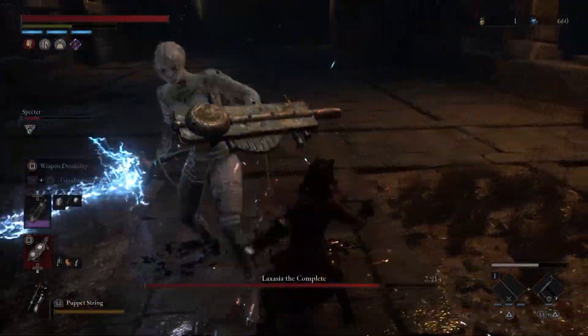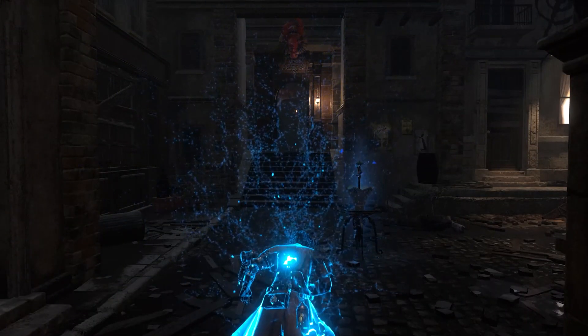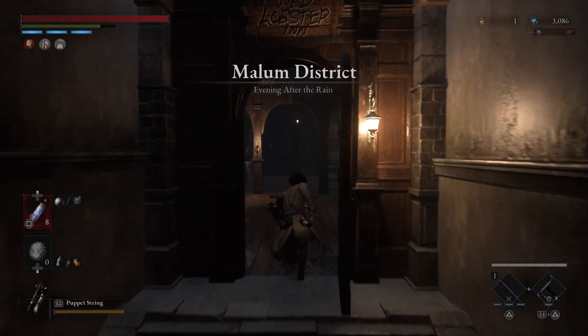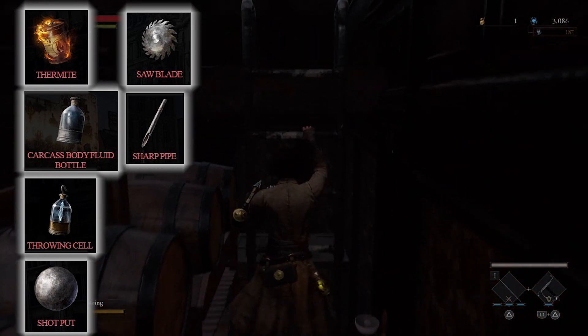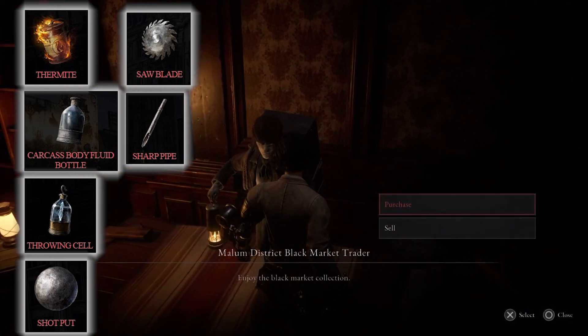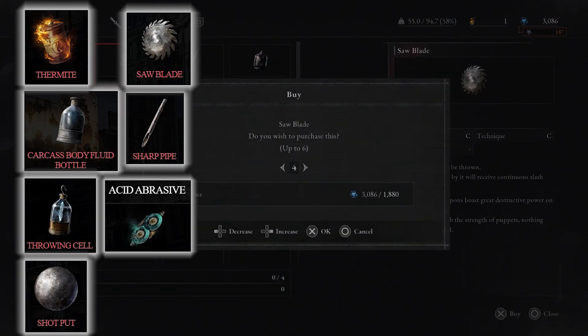There's a lot of setup before you go into this battle. It all begins by going to the Malum district, going to the lobster hotel, up the ladder, and we're going to buy the following things from the merchant: thermite, throwing cell, body fluid, saw blade, sharp pipe, and the shot put. If you do not have it already, go ahead and get the elemental power for your weapon — the acid. Acid is very effective in this particular battle.